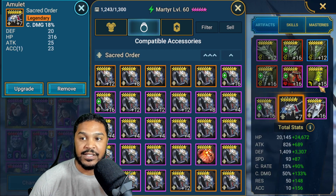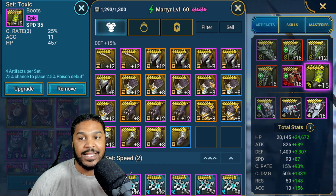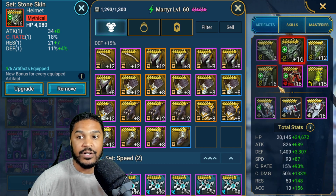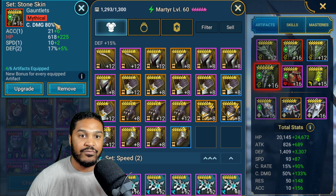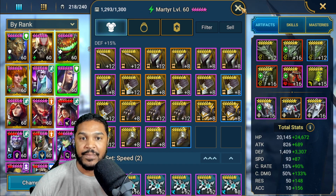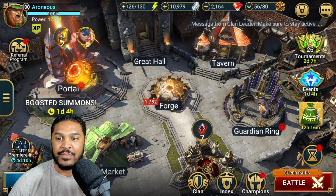For speed, because the boot is level 15 not 16, our speed will go to 190 in the end. We'll also get more defense, and more speed if we glyph these pieces in the future. I do have a mythical piece here and a mythical piece here as well. Eventually when I ascend these pieces it's going to be a lot better for this champion. So I'm going to try her out just a little bit for you guys today.